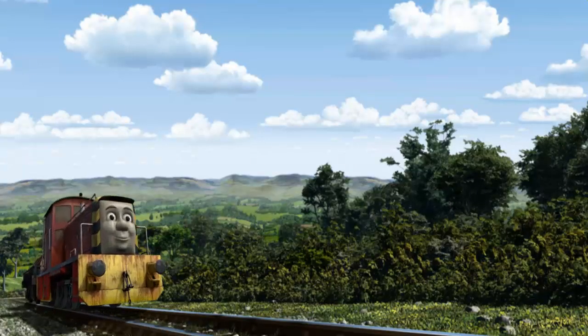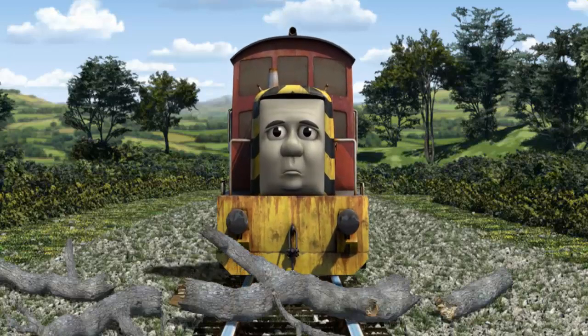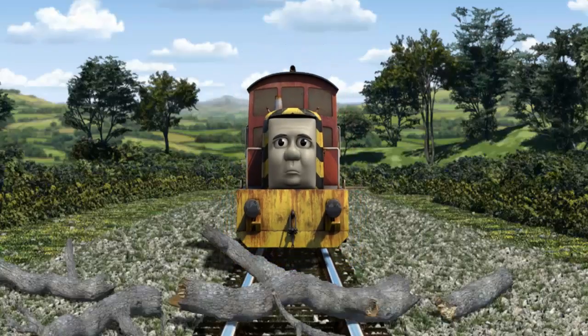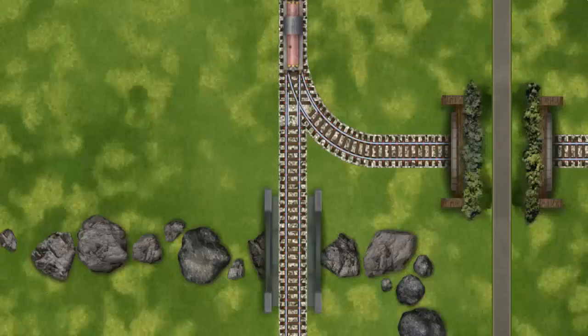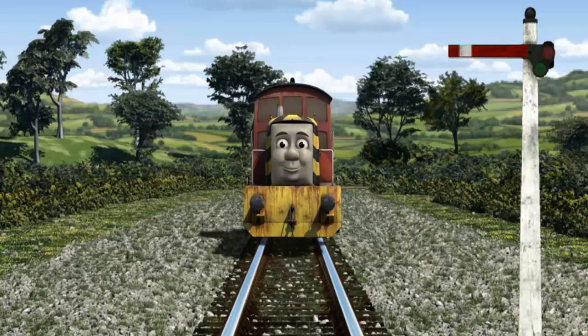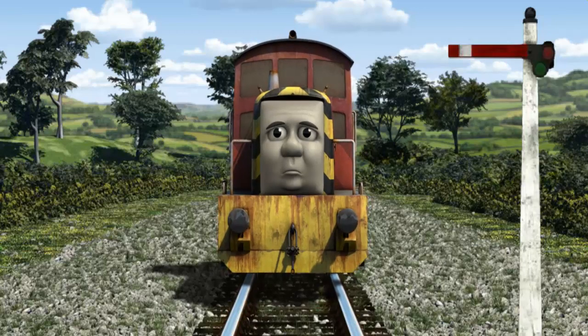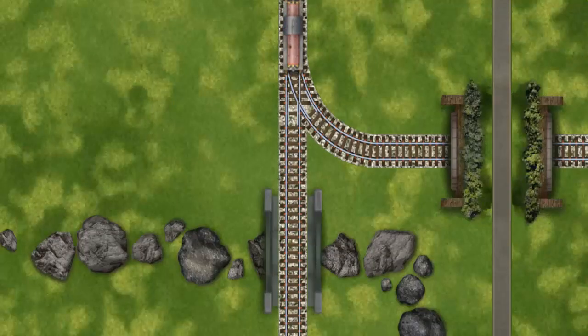Salty went through the countryside. Suddenly, the tracks were blocked. Salty had to stop. He would have to go another way. Show Salty the track that goes under the road. Salty was on the wrong track. He would have to go another way. Help Salty find the track that goes under the road.